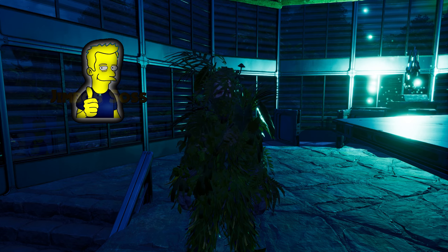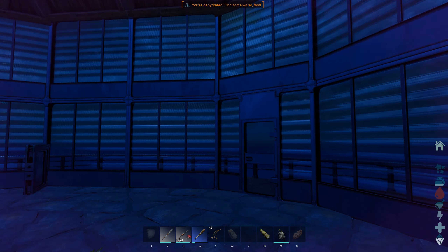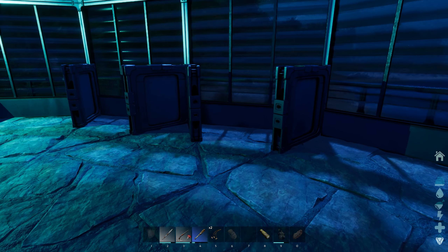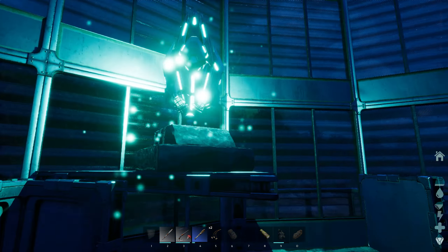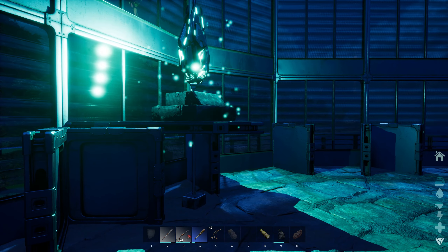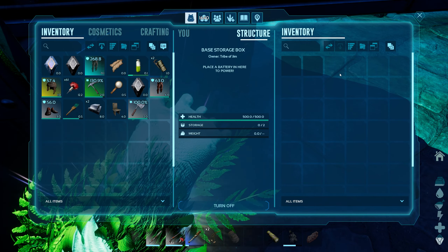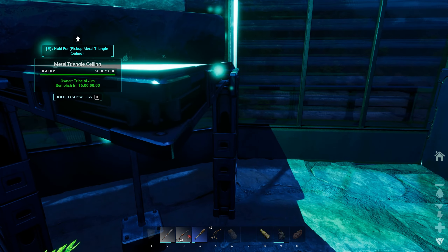Hello guys, I'm back in the world of ARK Survival Ascended on Syntax server. I'm in my artifact chamber, kind of putting stuff down to figure out what I'm gonna do. So let's just address it — these lights, we can paint them and I have been painting them. You've got two slots available but no, you actually paint them directly.